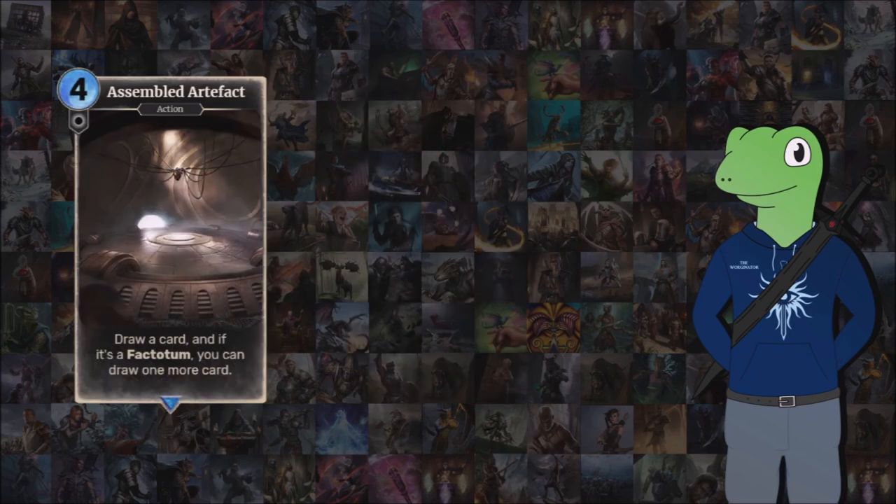Next we have the Assembled Artifact — and I know that is a picture of the Heart of Morkhan, I was just looking for one and couldn't really find anything that good. But this is the deck's form of draw power: as you play it, you draw a card, and if it's a factotum you get a chance of drawing another card. Obviously if you just draw another random card, this was four magick taken out of you for a turn. But it is quite nice for just thinning down through your deck. I was going to give it some extra assemble effect when you play it, but I was worried I'd go too much over the limit with assemble effects, and that would be a bit unfair.